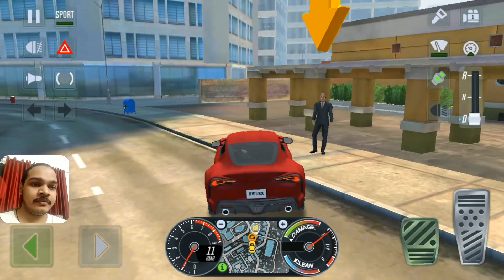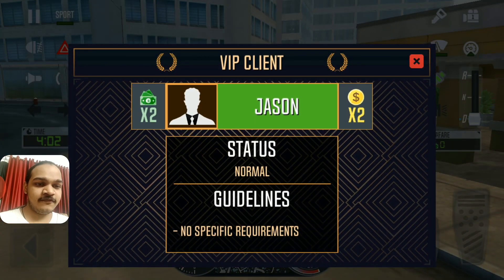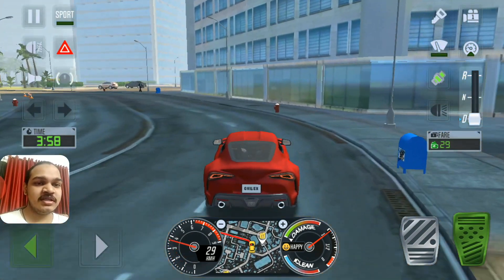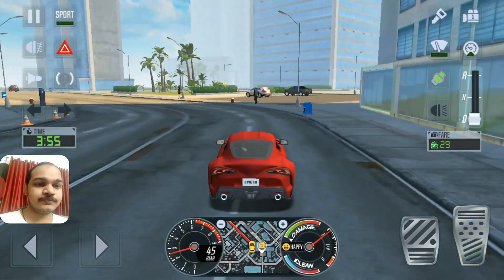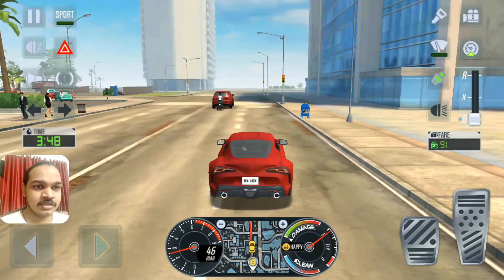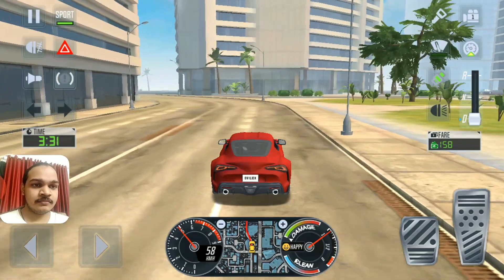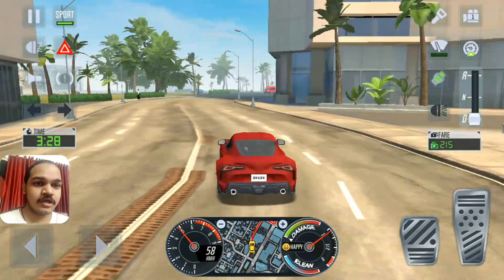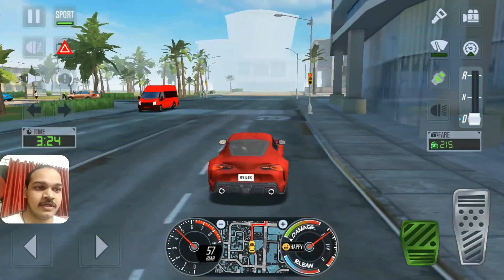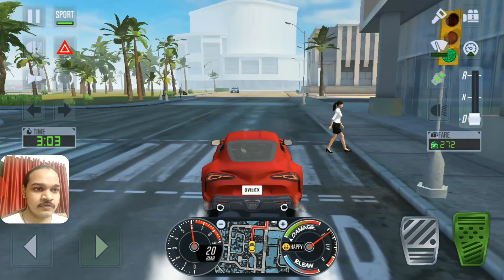There it is - yes, high influence person, get inside the car. Let's drive. No specific requirement, just keep driving as fast as possible. I turned on the sport mode and I'm gonna drive as fast as possible. I can wait for a green light. There's a pedestrian crossing, just wait. Finally I didn't hit the traffic.